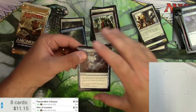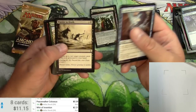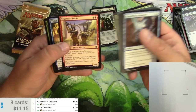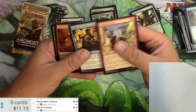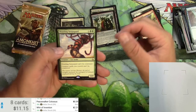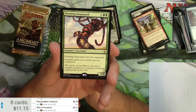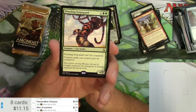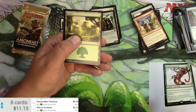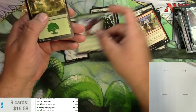Amonkhet — masterpiece potentially here. Thresher lizard, magma spray, painted bluffs, true heart twins, vizier of tumbling sands, onCrop crasher, and prowling serpapod. I love this card — it's a cat snake, what's not to love? For three it's a 4/3 cat snake, can't be countered, and creature spells you control can't be countered. Everyone else likes it too — five bucks.